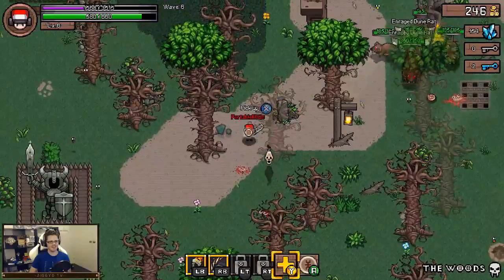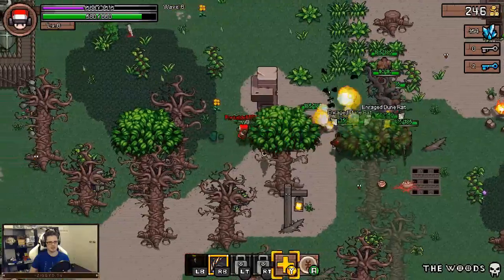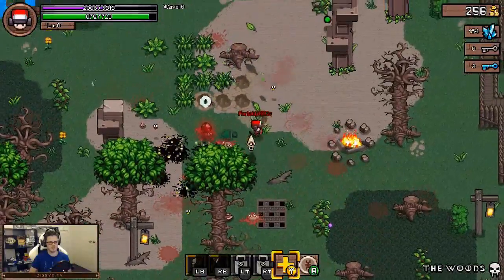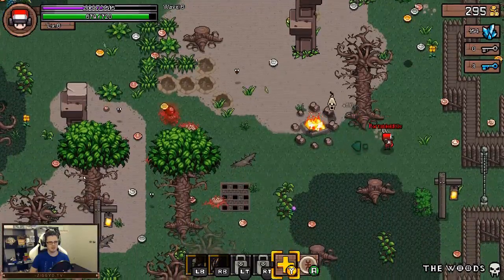That was pretty good. Swiftness stamina looks good to me. Alright, let's take out this thing here. I spin to win, I spin to win, I spin to win. Oh, it's raining gold everywhere - what the? Why is it raining gold?